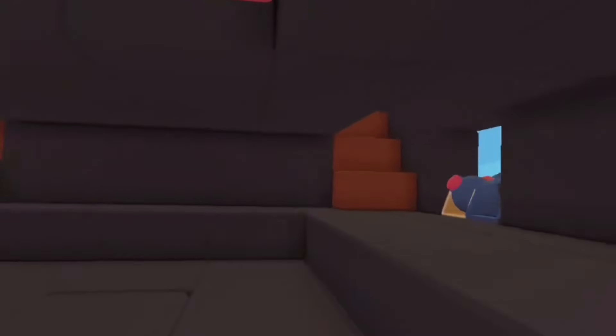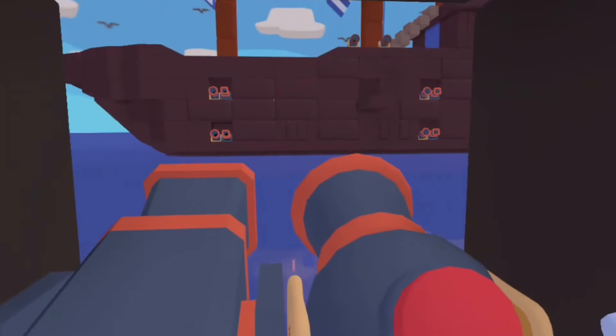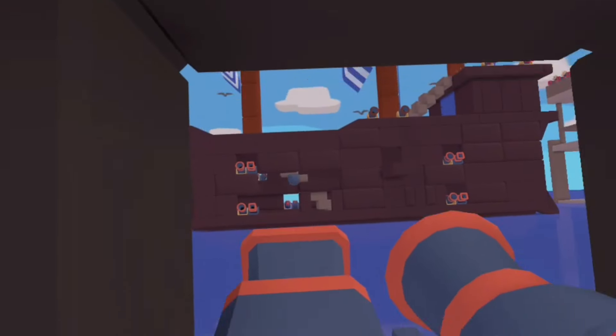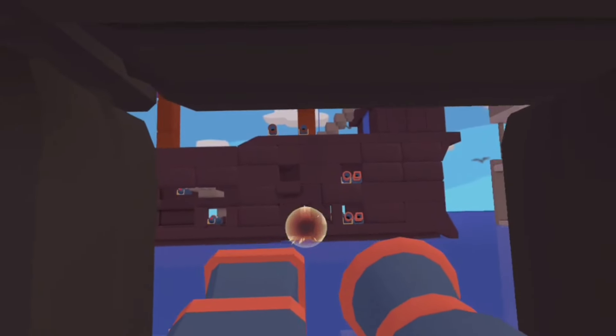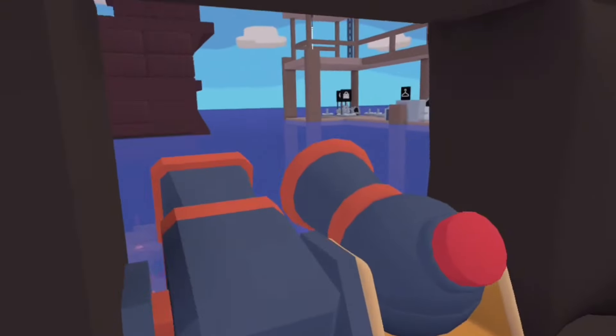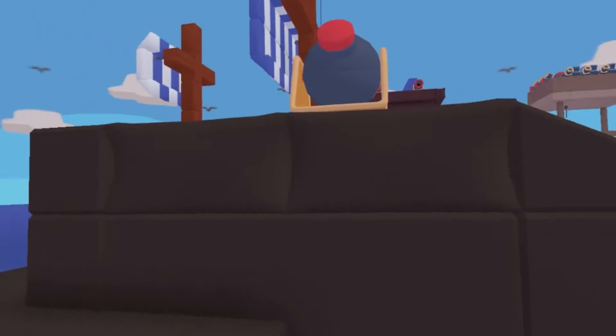Oh my goodness. Here's the bottom of the ship — this looks so cool. It drops down into the water! I gotta see. It does blow up the other team's ship — that's awesome! Let's go! So you can just shoot at each other. It's actually like a boat battle. That's amazing.